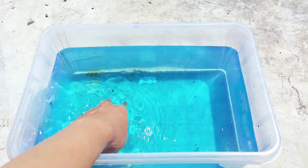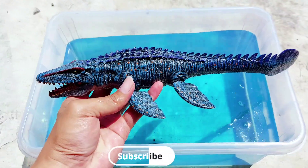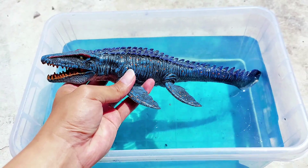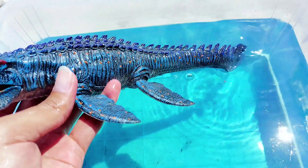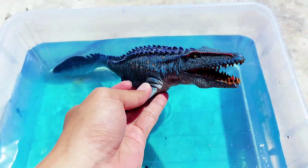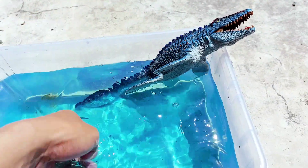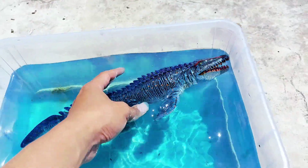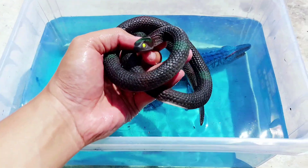Do you wanna play with me kids? Let's play again. The first one is mosasaur, the blue one. Wow, look — it looks like a crocodile! This is the blue water dinosaur called mosasaur. Look, mosasaur is sinking on the blue water.